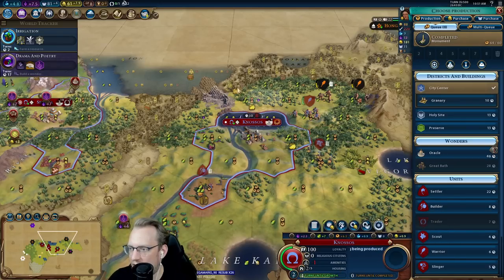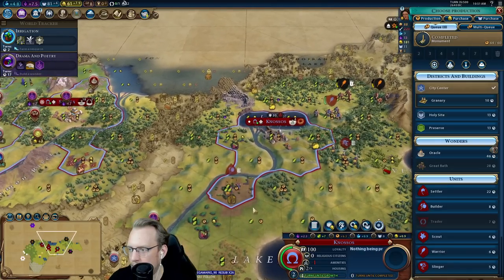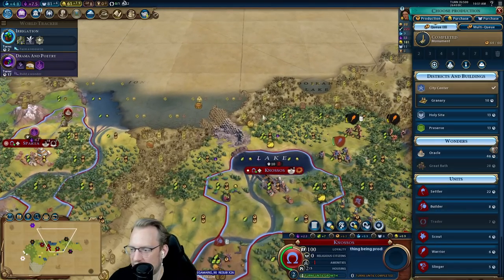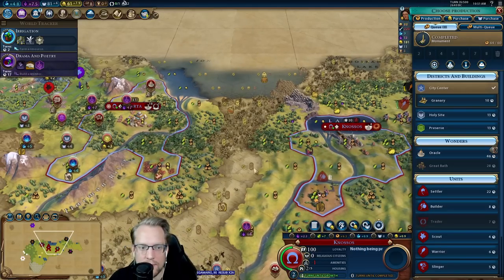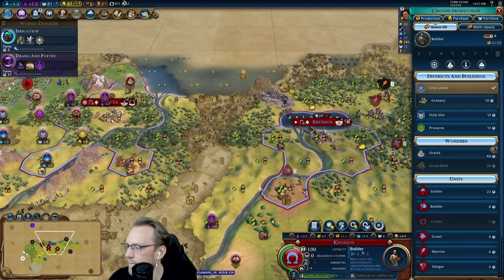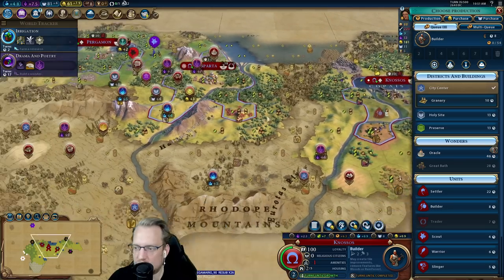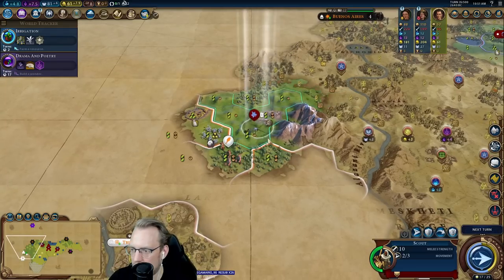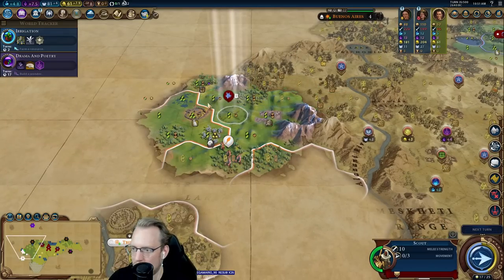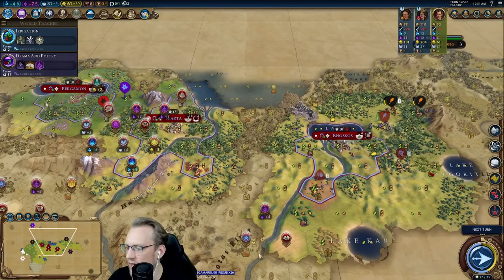I have two charges on this builder. I have one, two, three, four tiles that I want to do something with. Maybe I build a builder for the plantation stuff — improve the wine, sell the wine, and then send this builder to improve the copper for the Eureka. Because we get housing and food out of this, but we get a similar thing out of just working the plantations. Improve the stone for masonry — that works too.